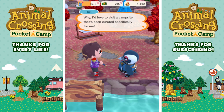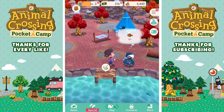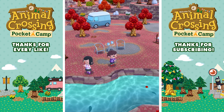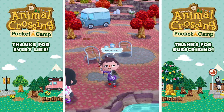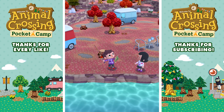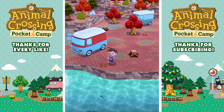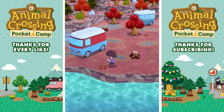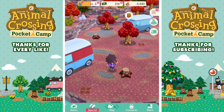Tex says: 'I'd love to visit a campsite that's been curated specifically for me. Just let me know when it's ready and I'll come running in.' So let's cast this fishing line and see if we can catch a fish. I'm not sure if the right type of fish is in this area. I caught a crucian carp and a yellow perch. I haven't added friends yet — I'm more focused on figuring out the mechanics of this game right now.